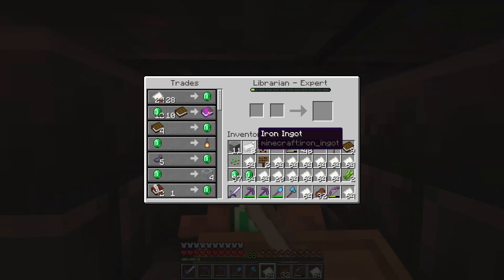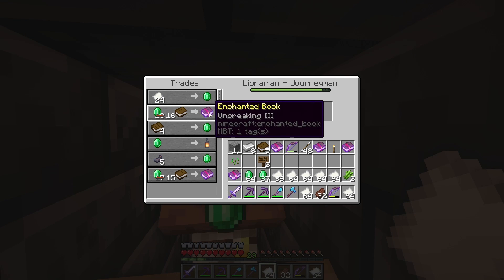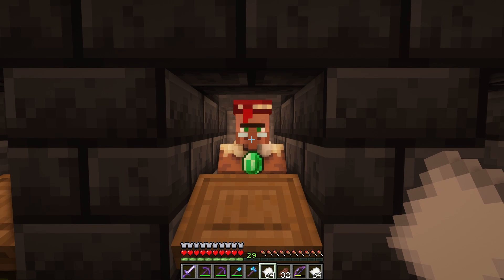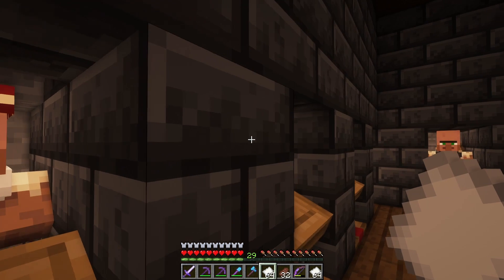Our favorite villager right here gives us mending books at 10 right now, so we'll get four of those. After that we're going to need four unbreaking books, so we'll head on over to that villager next, get these four books — we don't need five, let's do four right there. We got our unbreaking. Now we place these on our armor and do a little bit more XP grinding to make sure we have all the XP needed to get these combined.